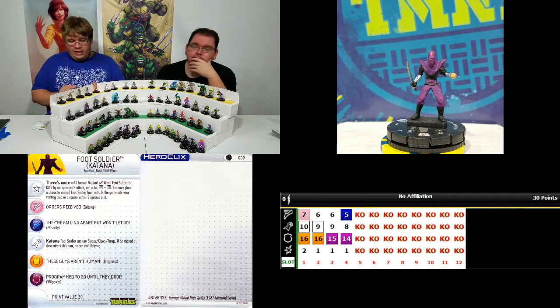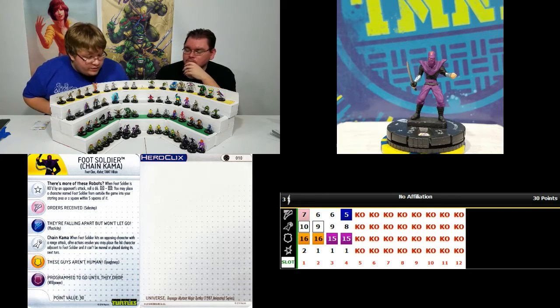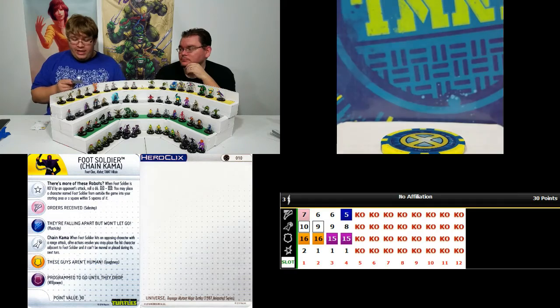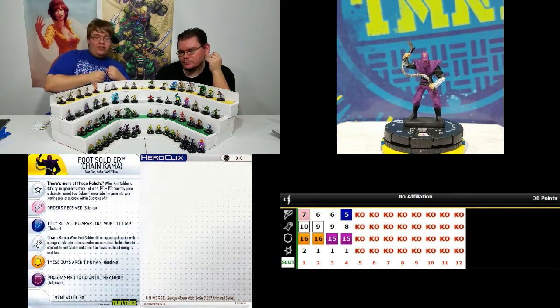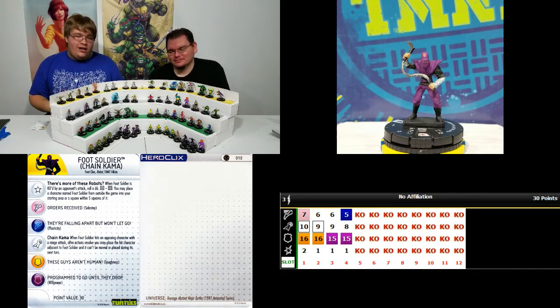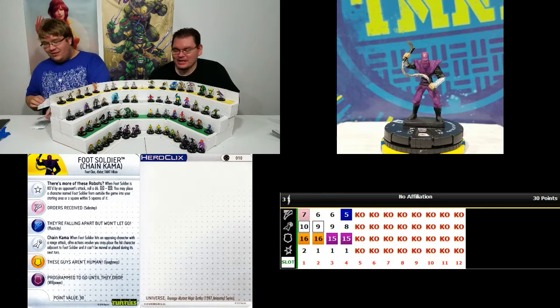Last but not least is the Chain Foot Soldier. Same Foot Soldier trait, same keywords. His is really cool — 3 range. When Foot Soldier hits an opposing character with a ranged attack, after action is resolved, you may place the hit character adjacent to Foot Soldier, and it can't be moved or placed during its next turn. So basically he throws it out there, wraps you up, pulls you in — 'Get over here!' And then you have to stay there for a whole turn while the other Foot Clan just beat the crap out of you. You can watch that happen in the battle box video — it was pretty brutal.